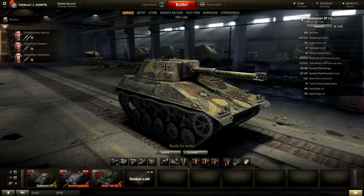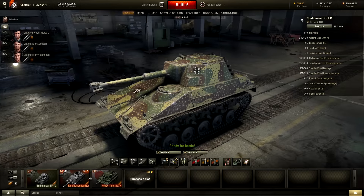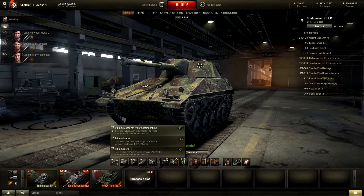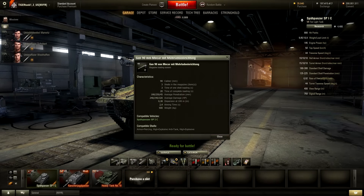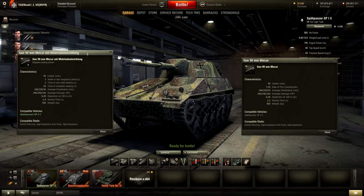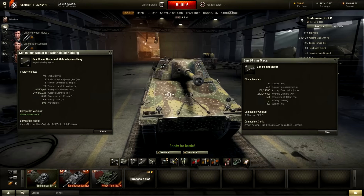That front angle will be very interesting once we get to the gun depression in the game. This tank will be played very differently than the Aufklärungspanther, which with its heavy weight for a light tank was able to go head to head with certain light and medium tanks. The speciality of this tank is the 90mm gun — it's an autoloading gun. It also features a 90mm gun without autoload, which is just a standard single-shot gun.